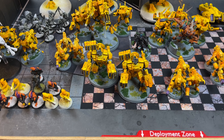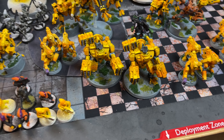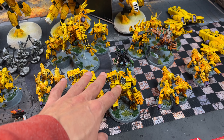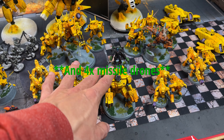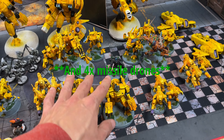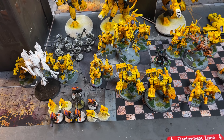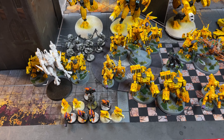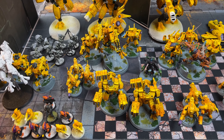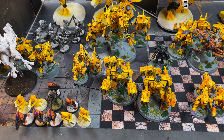The last thing we have are the Broadsides. They're not WYSIWYG — nothing in my army is — but they have rail guns, and I'm probably also giving them plasma guns. I'd like to take fusion and plasma guns but the seeker missile is cool; I just don't like that it only shoots once a game.